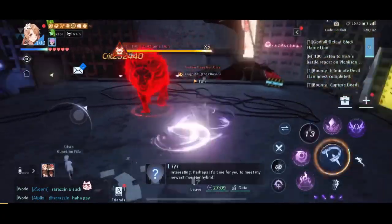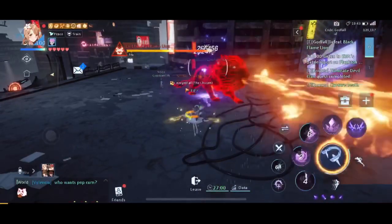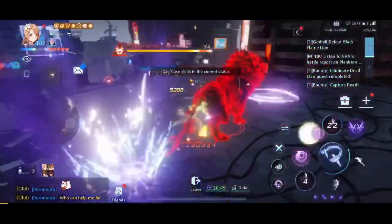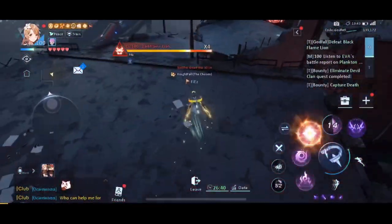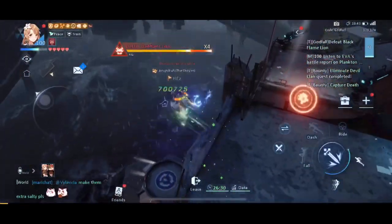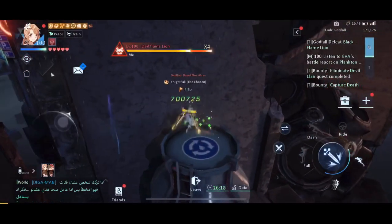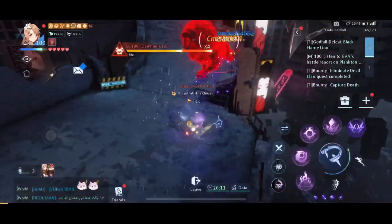For this boss, with the blowing fire: if you stand still and hit it, the fire doesn't follow you, but if you move it actually follows. So if you're trying to hit it while it's blowing fire, try not to move. Otherwise, move very far away to hide and regen your HP. The lion walks slowly to reach you, so you have a chance to regen. That's the hiding spot if you're running out of HP.